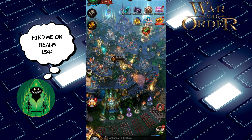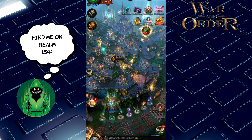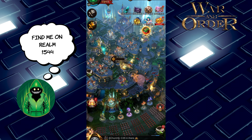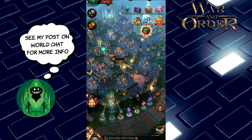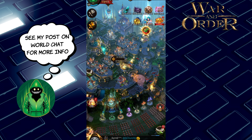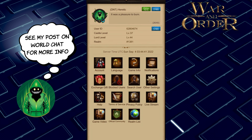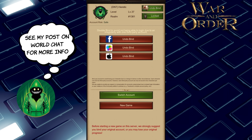You could play with me or against me, or at least be on the same realm as me — you can ask me questions and I'm always here to help. If you're already playing War and Order, you don't have to click my link since you already have the game downloaded. Go to your profile, click it, go to Account, then go to New Game and confirm.